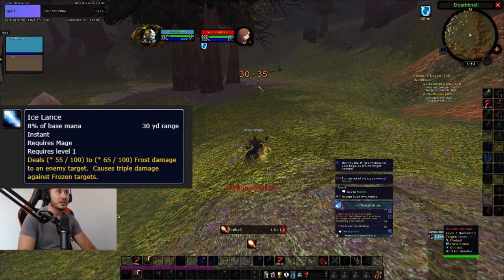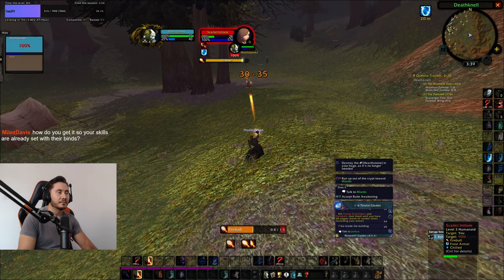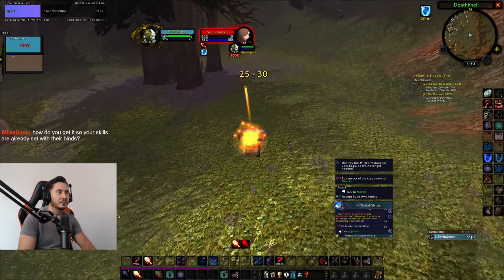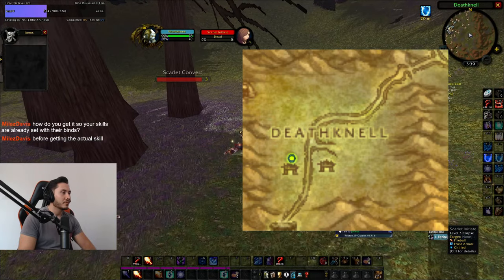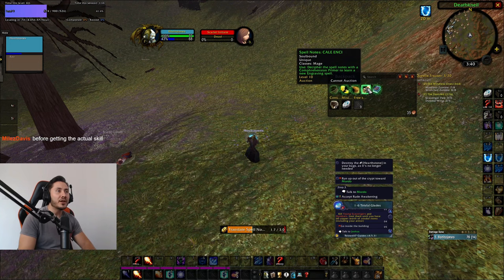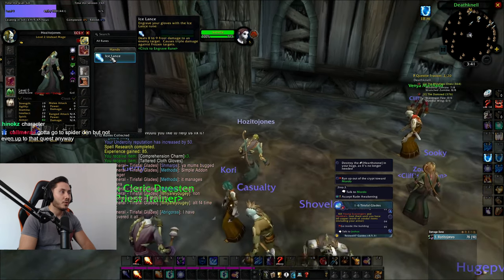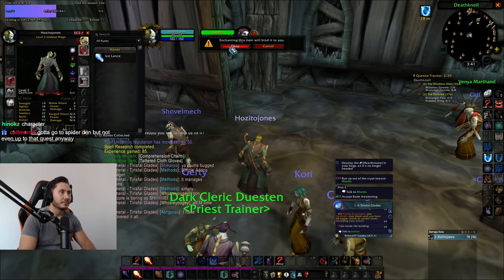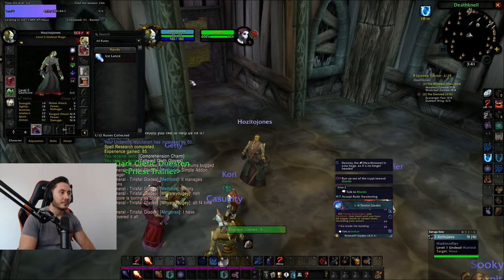The first rune that you get as a mage is called Icelands, and this one is very easy to get. You just get the quest from your quest giver and your class trainer, then go kill the Scarlet Imitator near that area, turn in the quest, and you get the first rune enchanted to your gloves. Icelands is really strong at level two, so make sure to get this one.